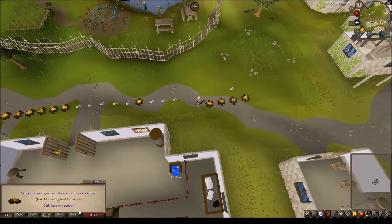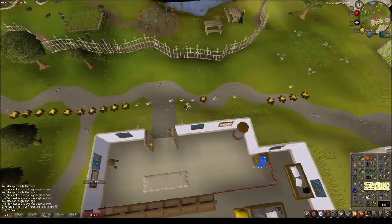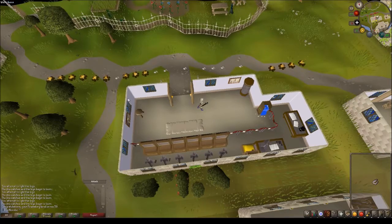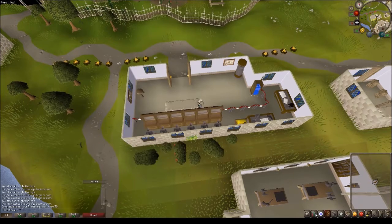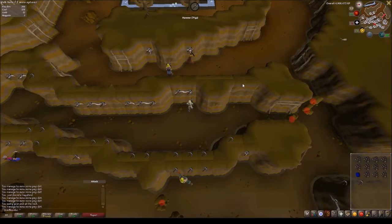That should be the last log — boom, 50 firemaking! Can now burn mahogany and maple pyre logs. That's one of my quest requirements out of the way. Now I'm going to go finish my mining. Good news is I still have over a thousand willows left to cut, which will help get me closer to 70 fletching.